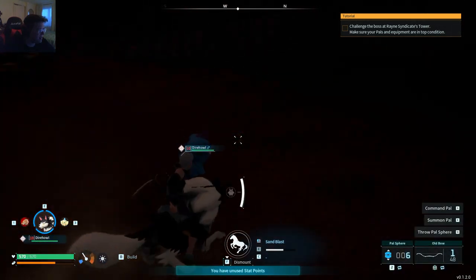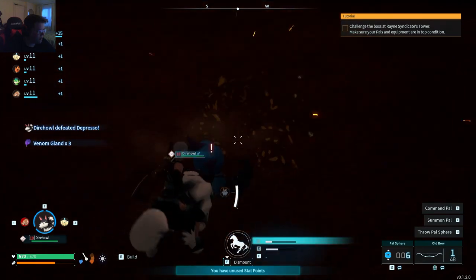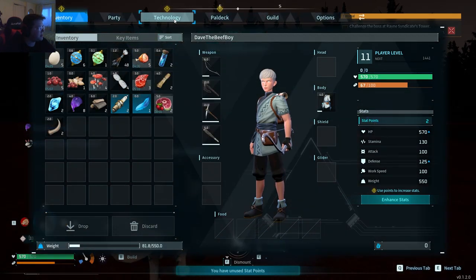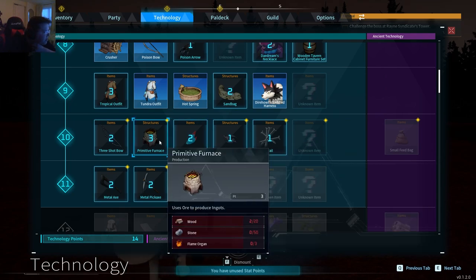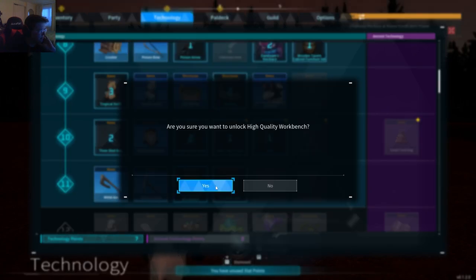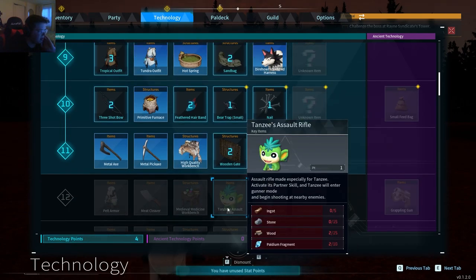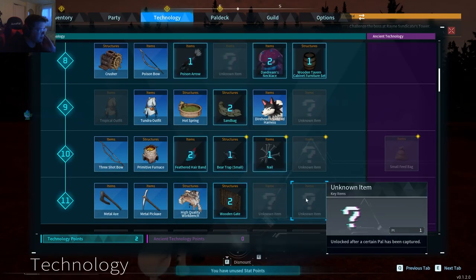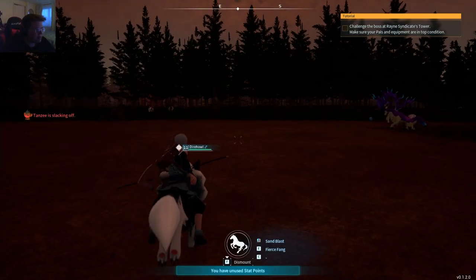That sucks for me. Level 11! More technology upgrades — let's take a look at what we got here. We can make nails, bear trap, feathered. Primitive furnace? Oh, let's definitely get that. Metal axe. Yup. Assault rifle? Oh man, that's probably pretty useful. Reshot bow — let's make that. Nails? Let's unlock the nails. We'll leave the last one for later.